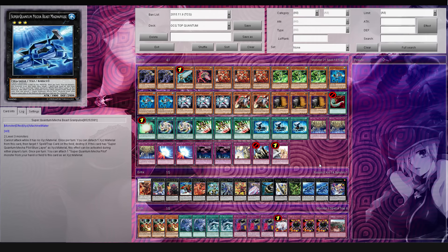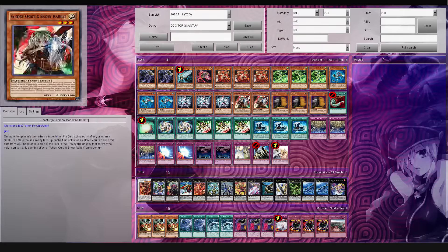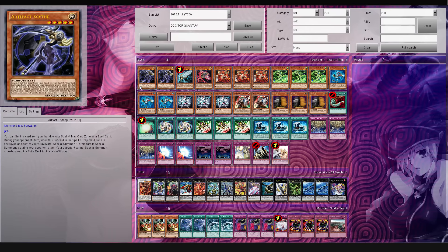Let's go ahead and talk a little bit more about the deck so you guys can maybe understand it a little bit better if you're interested in trying out the deck yourself. If you guys don't know what some of the artifacts do, I'm gonna briefly go over them. All the artifacts have this effect that you can set them as a spell trap. Then when they're destroyed during your opponent's turn, you usually get to special summon and get some type of bonus effect.